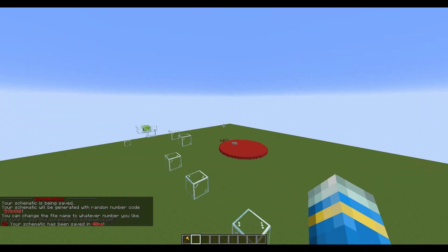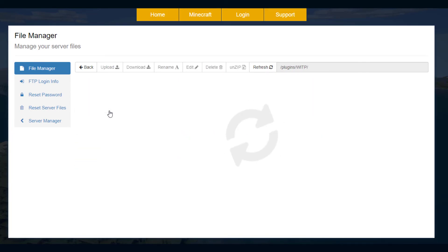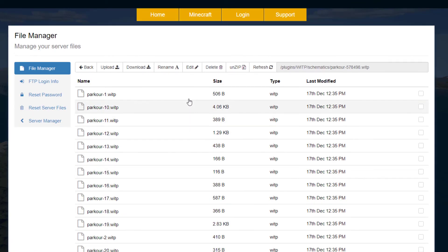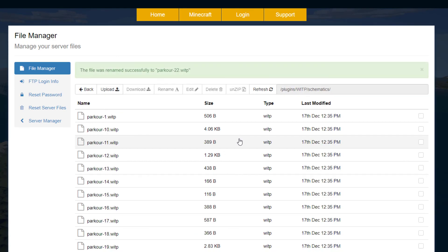Here in the SMP control panel you can see quite a few YAML files and two folders. The players folder saves player data. The schematics folder is where all your schematics are saved — you can see the default parkour maps listed there. Down here we've got the spawn island schematic. If you want to replace it, delete this file, create a brand new schematic like we just did, and rename it to spawn-island. I like the default one so I wouldn't personally do that, but you could. The schematic we created I would rename — make sure it's a .witp file, and I'll call it parkour22 to make it easier than that random 55,000-something code.